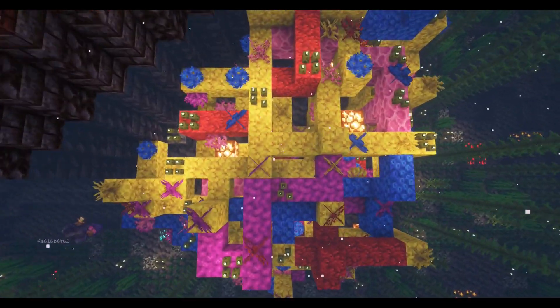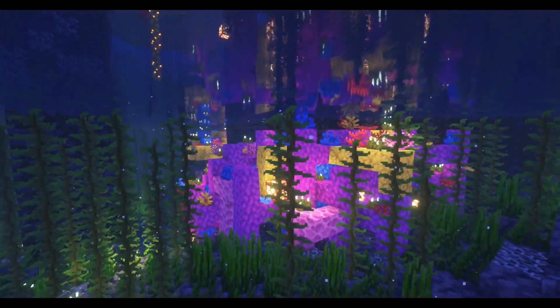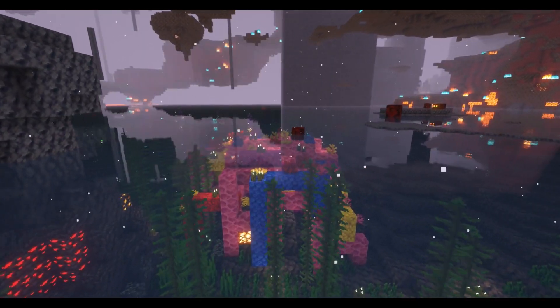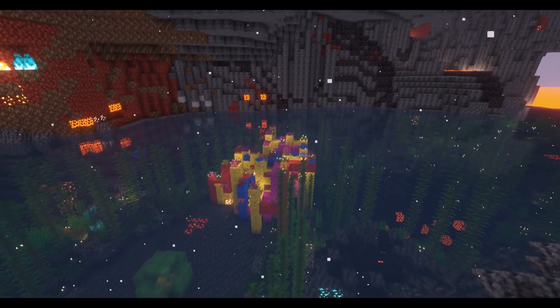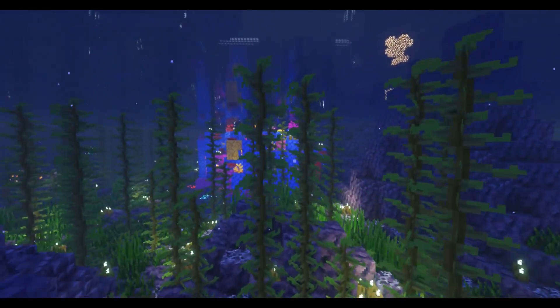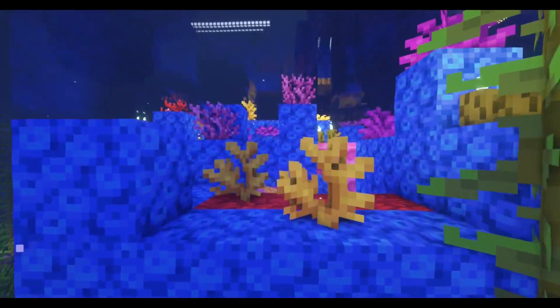Once I had this basic template completed for the horn coral, I did it again for the tube coral, bubble coral, fire coral, and brain coral, sprinkling them all around the nether ocean. Some were bigger and some smaller, but they were all the same basic shape and layout. I also added another horn coral and tube coral formation in the ocean, because there were a couple of areas that were looking a bit dull, and I had plenty of coral left over anyway, especially for those varieties.